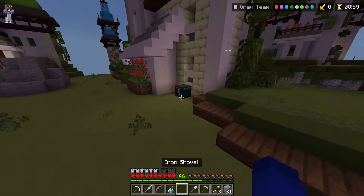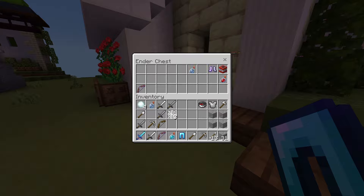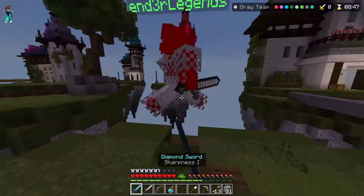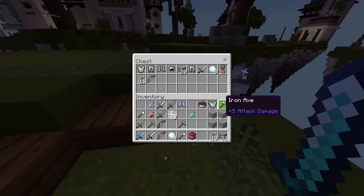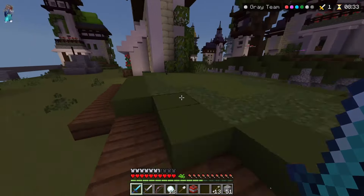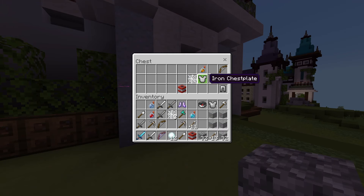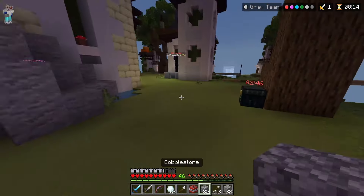This looks like a normal Skywars map except there's a chest here. Whoa, there's actually good stuff — I mean, I don't know if that's good compared to other modes. I was trying to snowball this guy but I did not move my snowballs to the right place. There we go. My question is if I place TNT — wait, why is there a trial key in this game? This is not your survival world. What are you gonna use trial keys for? Okay, there's an axe — honestly I have no idea if that does more damage because I just don't know.